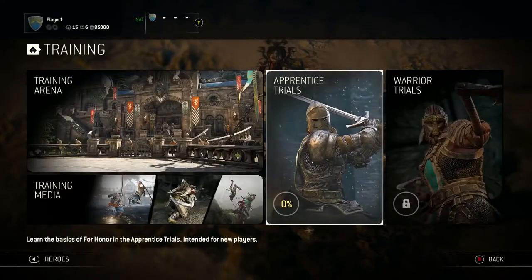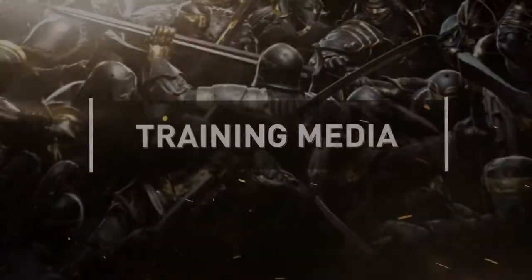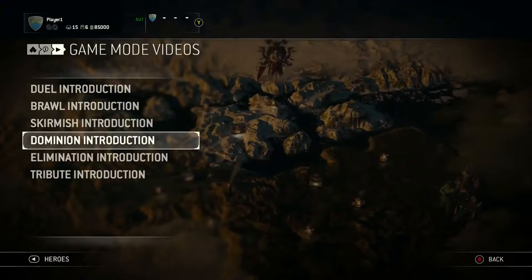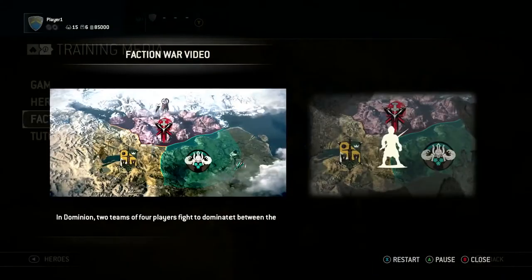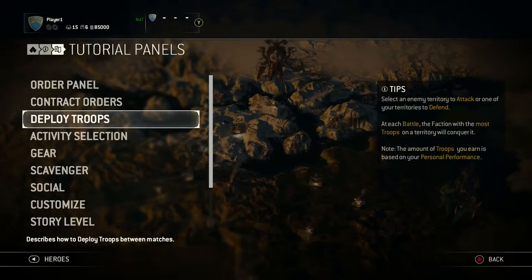If you're looking to simply brush up on your overall For Honor knowledge, the Training Media section is your in-game library for tutorials. Here you'll find videos on game modes, Heroes, and the Faction War, along with quick info on in-game features in the Tutorial Panel section.